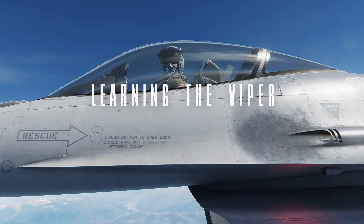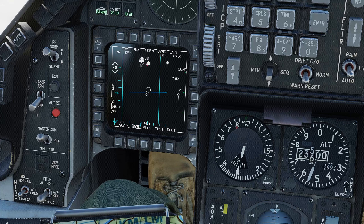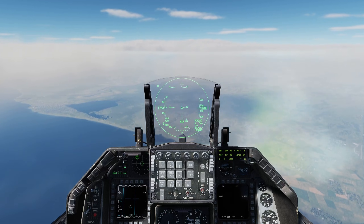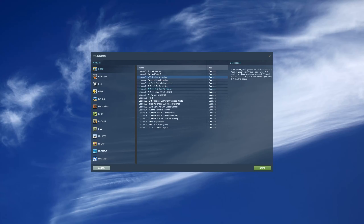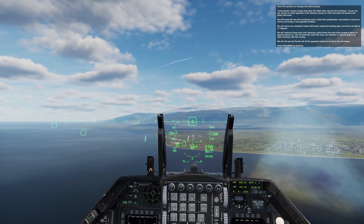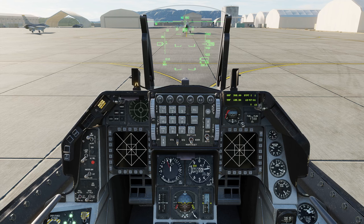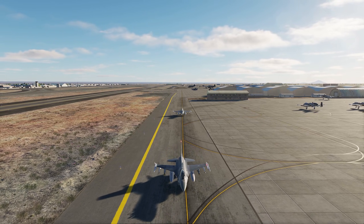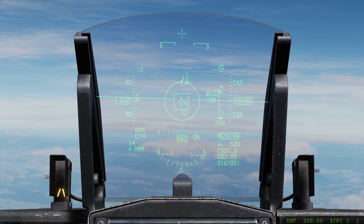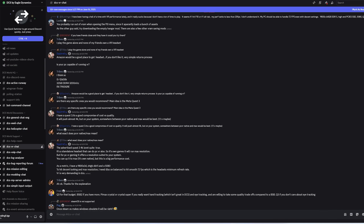Now let's talk about the learning curve. If you're coming from a simpler aircraft or arcade-style flight games, the F-16C is going to feel like drinking from a firehose. This is a complex, systems-heavy aircraft that demands respect and patience. But it's not as intimidating as it might seem at first glance — the F-16 was designed to be flown by 20-something fighter pilots, not rocket scientists. The systems are logical, the procedures are standardized, and once you start to understand the underlying philosophy, everything begins to make sense. Start with the basics: learn to start the engine, taxi, take off, and land. Get comfortable with the flight model, then gradually work your way up to more complex operations. The DCS community is fantastic for helping newcomers, with tons of tutorials and helpful folks willing to share their knowledge.